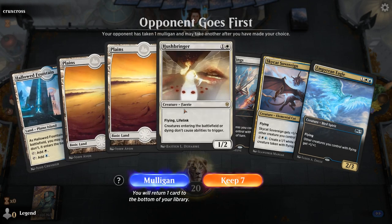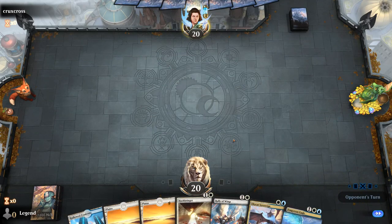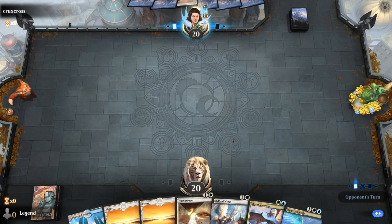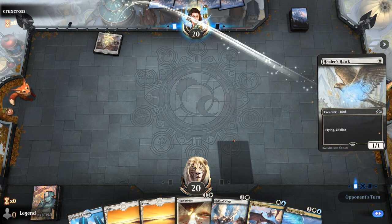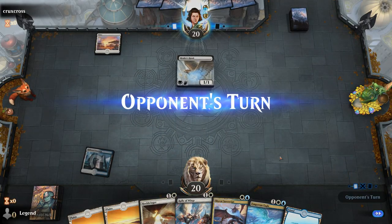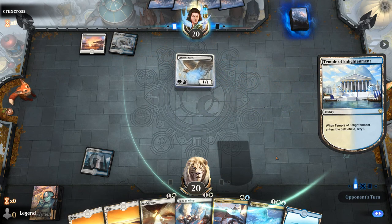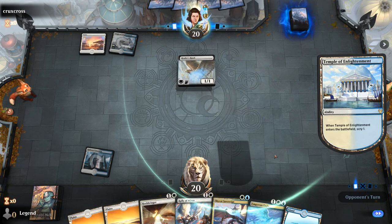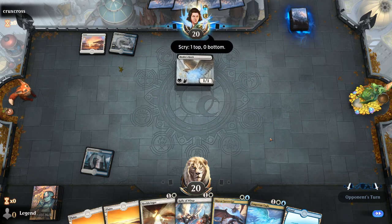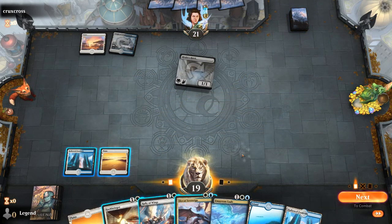We're on the draw. Hand's okay — we don't have a 1-drop, so it's not perfect, but I'll keep. Opponent's got a turn 1 Healer's Hawk — could be a mirror match. They do decide to play a Temple of Enlightenment, which I'm not a fan of, given that we usually have to curve out. Playing Hushbringer might stop their Hawk if they don't have their own Eagle.